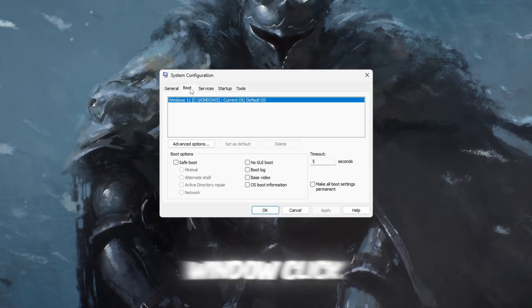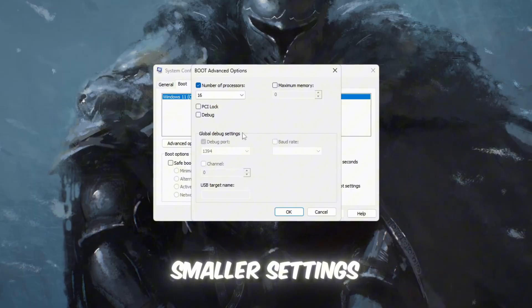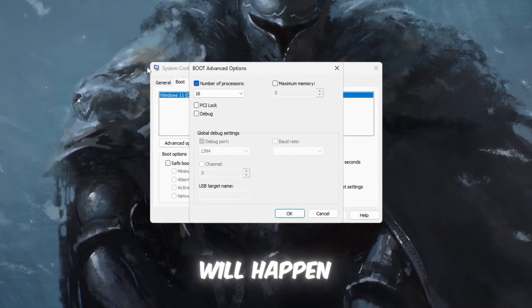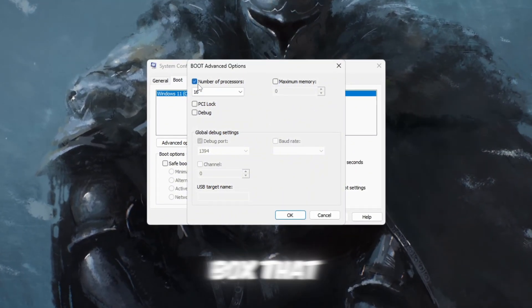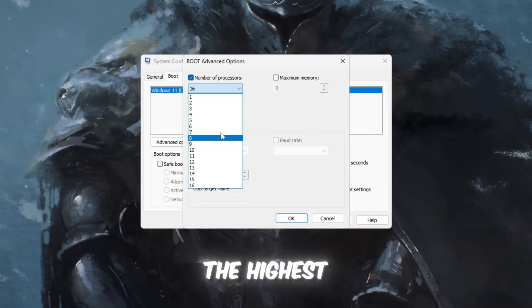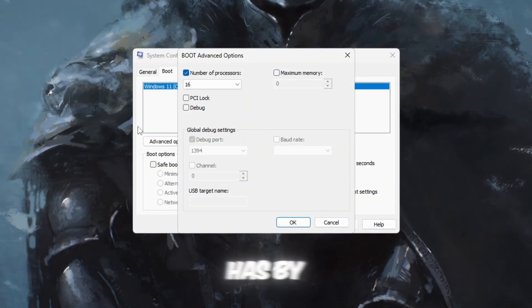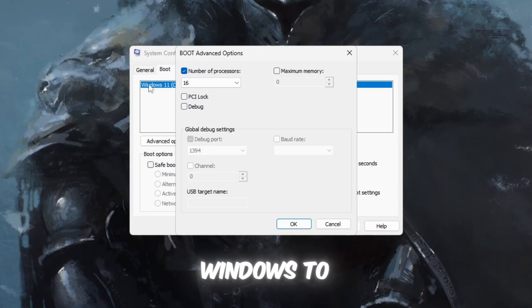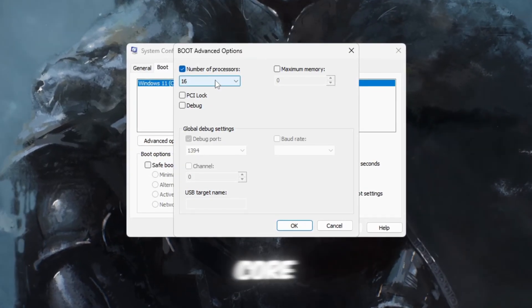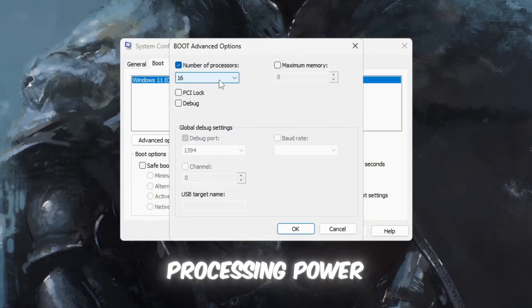Inside the window, click the Boot tab at the top, then click Advanced Options, which will open a smaller Settings window where the important changes will happen. In this new pop-up, check the box that says Number of Processors, then click the drop-down menu and choose the highest number you see, because that number is the total amount of CPU cores your system has. By picking the highest number, you allow Windows to use every single CPU core instead of leaving some cores unused, giving Roblox access to all available processing power.